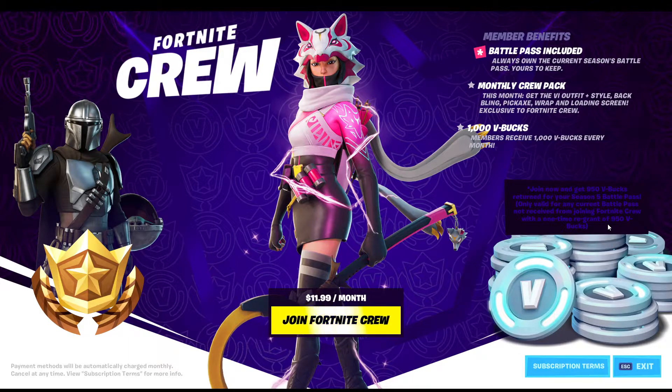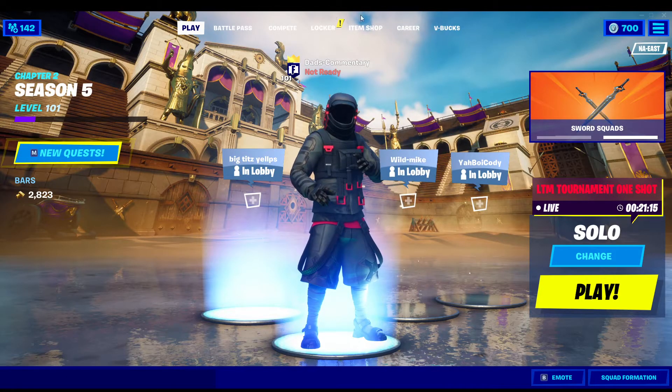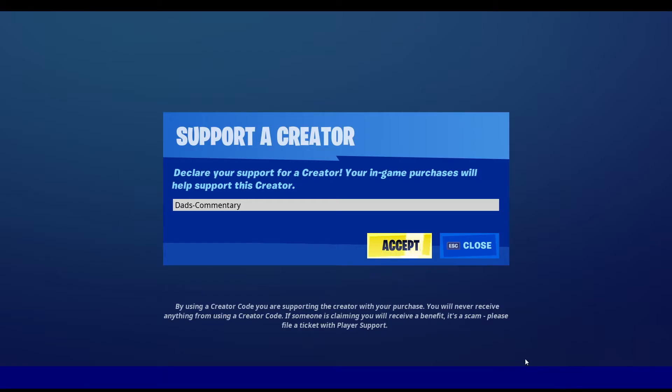So if you were to join now and you've already bought the Battle Pass, and it did not come from the Crew Pack, you will get an additional 950 V-Bucks. With those 950 V-Bucks guys, you can use them in the Item Shop. If you guys are in the Item Shop, you can use Support-a-Creator code 'dad's-commentary' and get your green check mark.